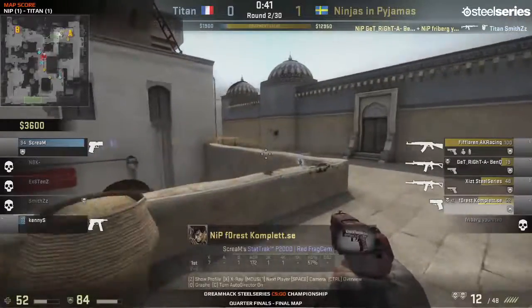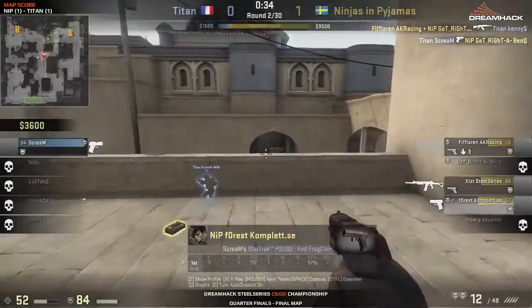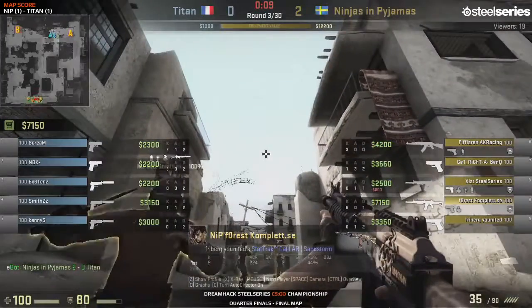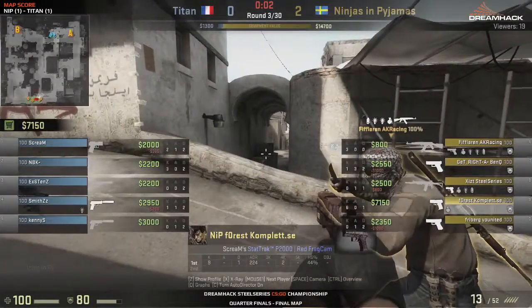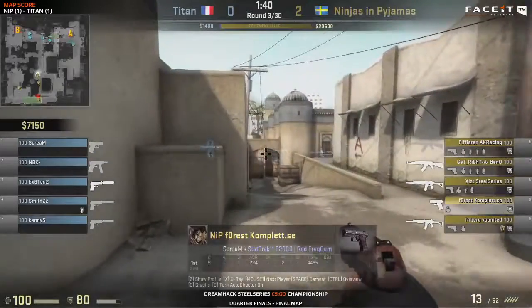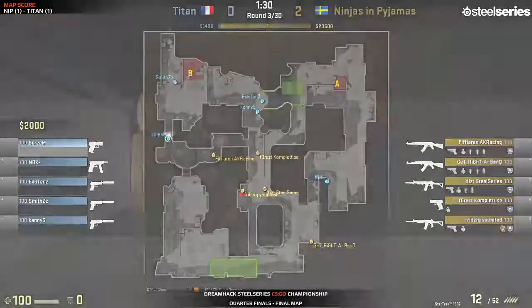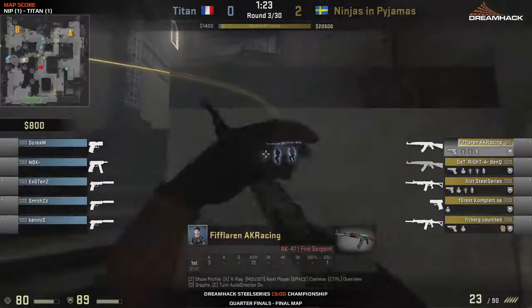It's going to take Titan a while to get in their groove and get their setup going with the buys they want. Usually the way they start is one AWP on Kenny, and then when they have enough money they put another one on B. NBK is really solid at holding long — he doesn't need an AWP that much there. Let's see how this next eco goes for Titan. Usually the second eco is just full eco — think about the financial situation of all the players. Forest is saving up for an AWP and hasn't bought an AK.